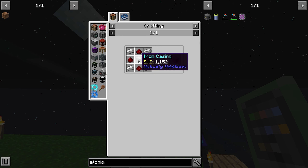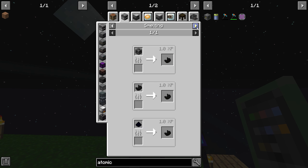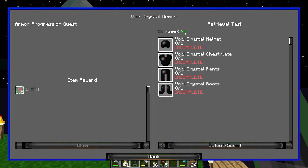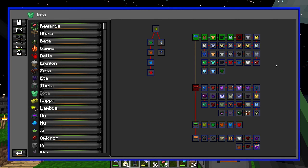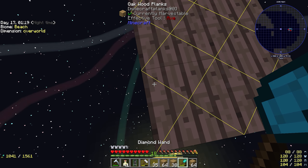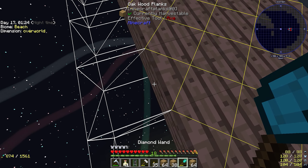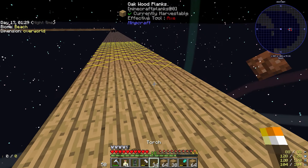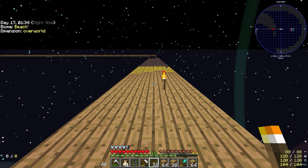Atomic reconstructor — iron casing, black quartz — and I'm stuck again. Can you just tell me what the hell I need to do for that, please? Going to be slimes which is completely fine. Just want to expand this a bit.